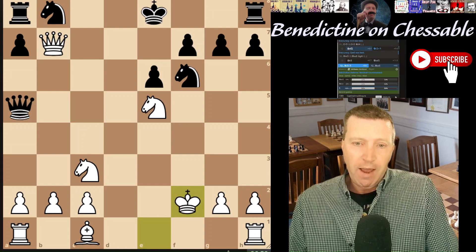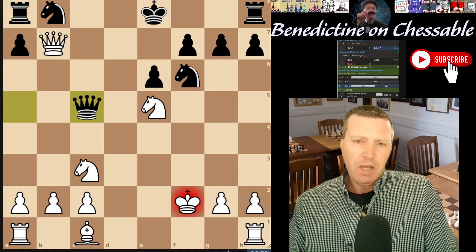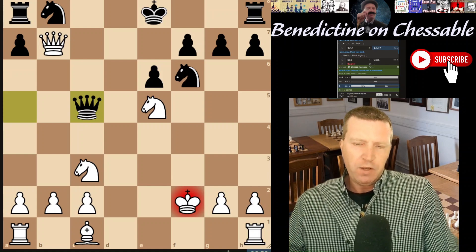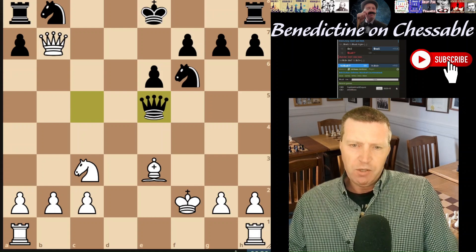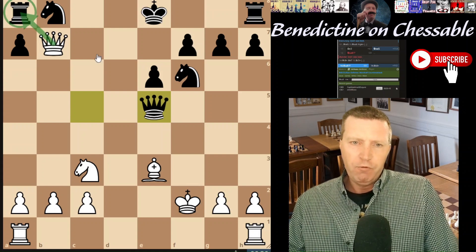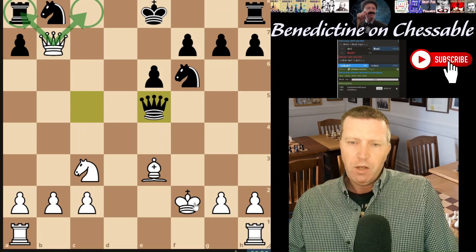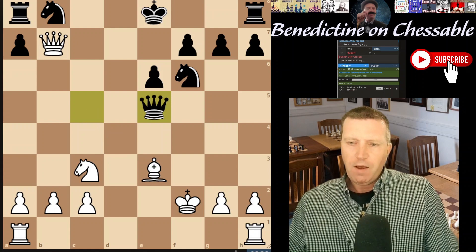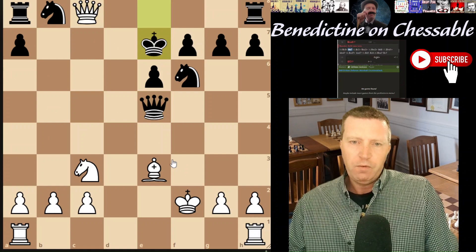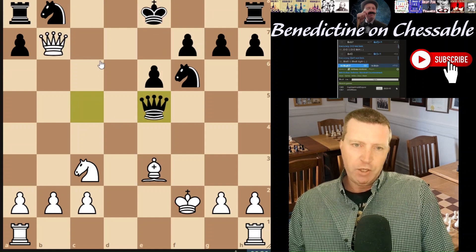Black could have picked up the knight but instead throws the check in. I notice that a lot of amateur-level players, if they see a check, they usually play the check whether it's the right move or not. That's okay - black can still pick up the knight next move, which black does. White has multiple options and the king is obviously exposed. There was this move which would have won the queen.